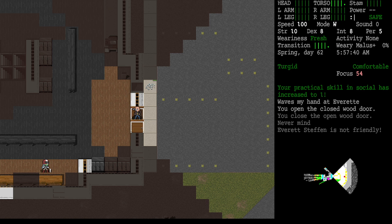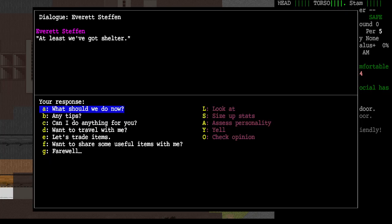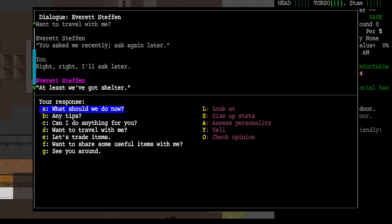Interesting thing to note: if I talk to him again right away and ask him to travel with me, he says 'You asked me again recently — ask again later.' I think we can ask these NPCs roughly once per day. So I'll come back and ask again. At a 60% persuade chance, it's entirely reasonable that tomorrow or the next day we'll convince Everett Steffen to join our cause.